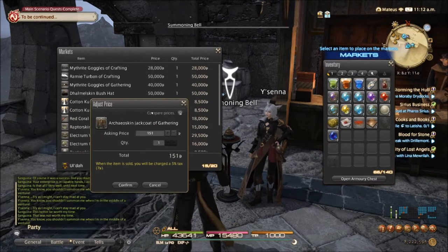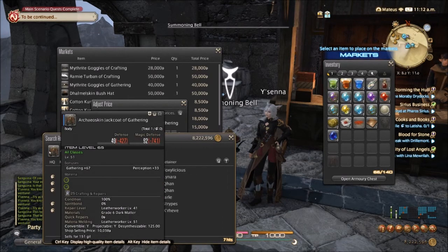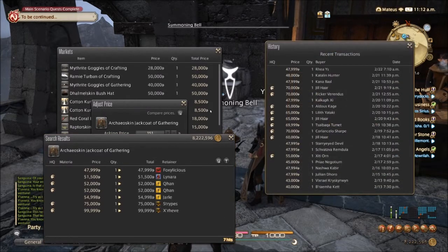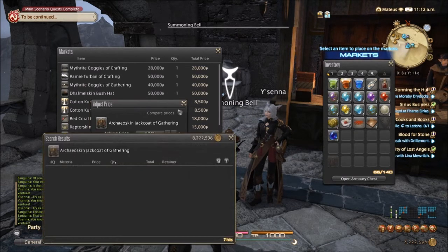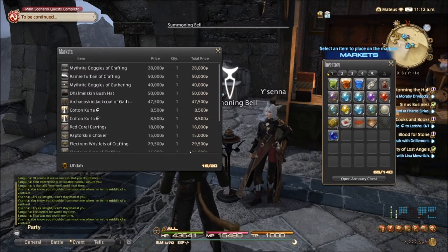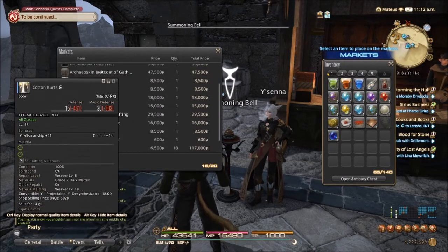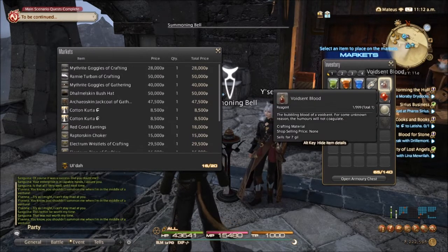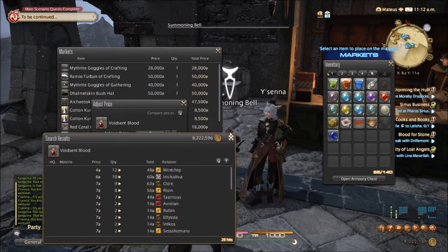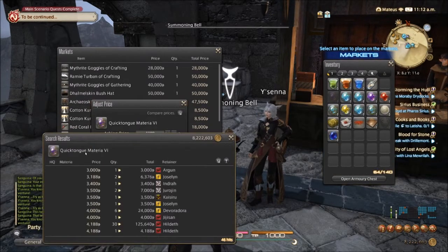Now the archaos skin jack coat of gathering — we have one normal quality listed for 47,000, it cost us 10,000 to purchase. That seems to be about the right price, so I'm going to do 47,500. And there we go. This should, when it all sells, give me a very decent payout. But I still have all of this to sell, so let's go ahead and fill up our retainers and see what we could possibly do here.